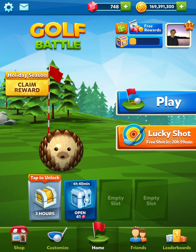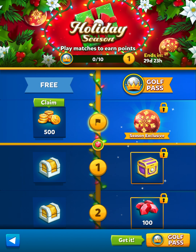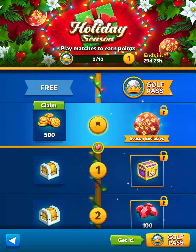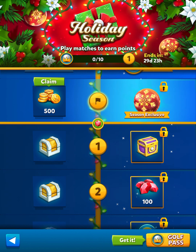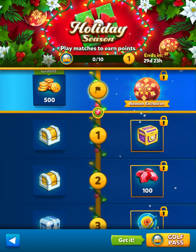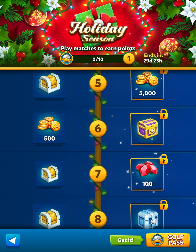Let's go ahead and tap on this. Here we go — this is what it looks like. The first one is the ball, and it looks like it's an ornament. Looks pretty cool. It looks like it glitters a little bit, so maybe it glitters.